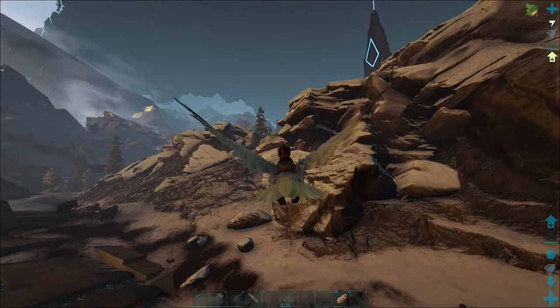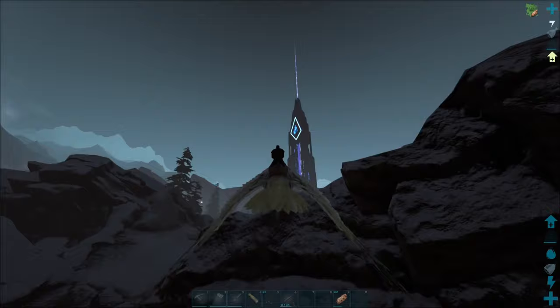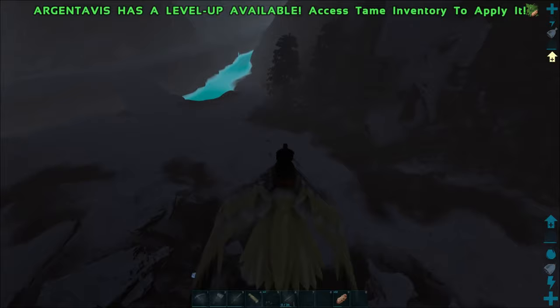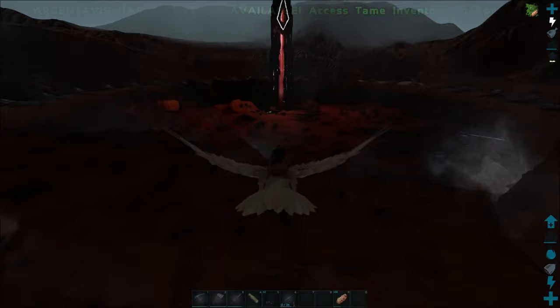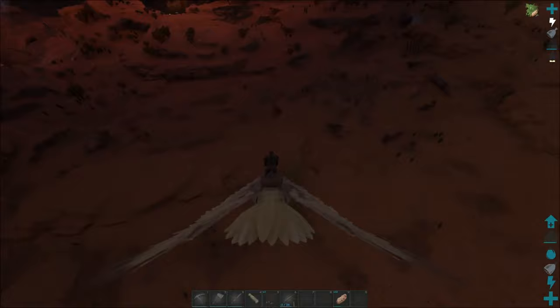This is the winter biome - it's kind of neat. It has a different backdrop so it looks like you're not in the wasteland anymore. It is nighttime in here. Remember, the biomes do have day and night still. It's pretty neat - I like building over here. It's got a bunch of different creatures including some biome-specific ones like Managarmrs, plus your typical wolves and woolly rhinos. Let's head over and check out the desert biome.